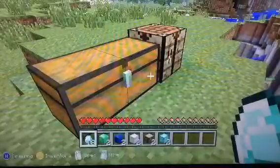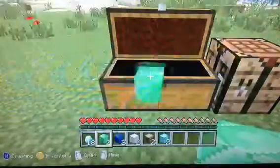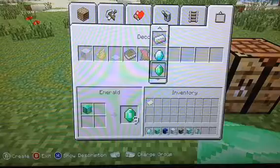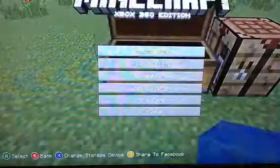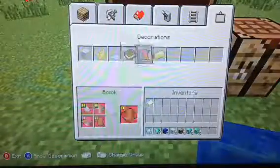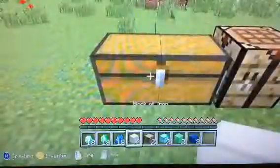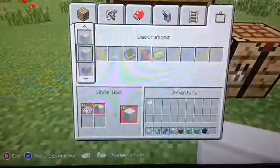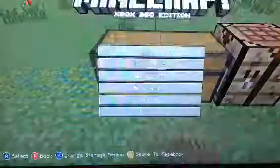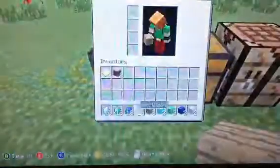This works with really any blocks. You can try it with emeralds, lapis, iron — as long as you can turn them into another block, it works. Even wood, because you can place it down and just turn it into planks and get those.